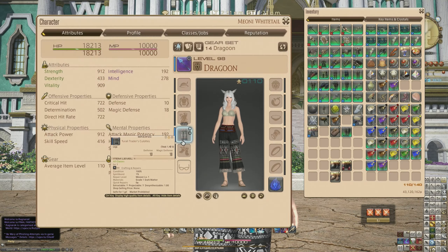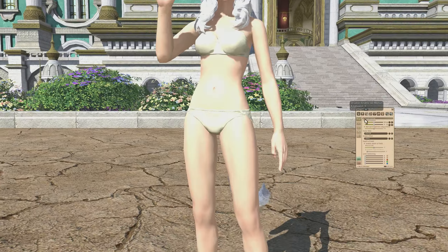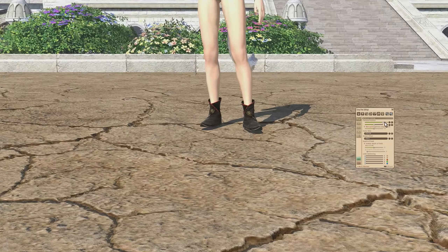So then it comes to the shoes. We've got two types — the Travelers and the Traders — and the differences between them are actually quite striking. Let's zoom in with the G-Pose feature.